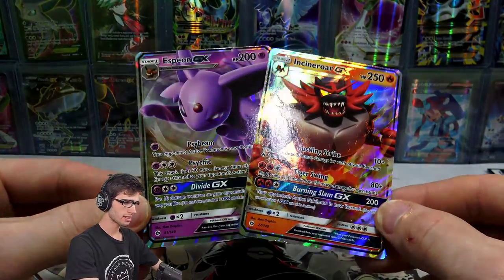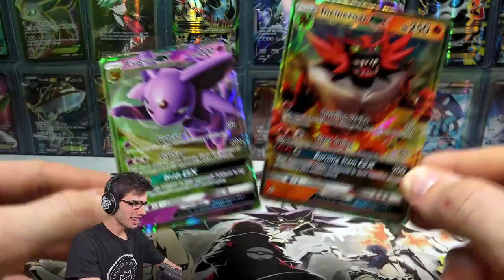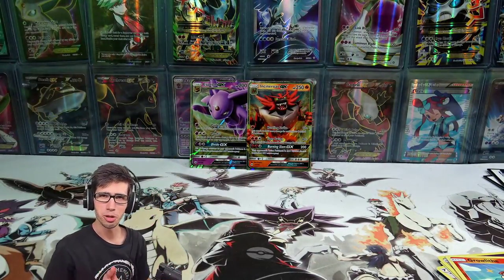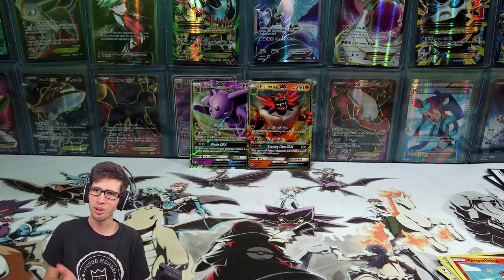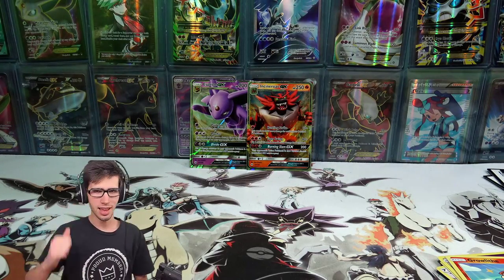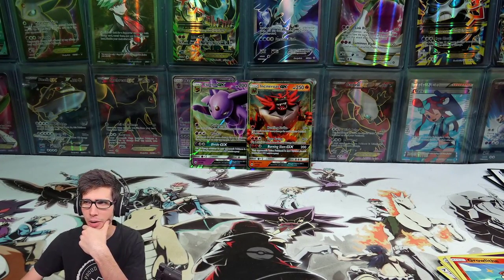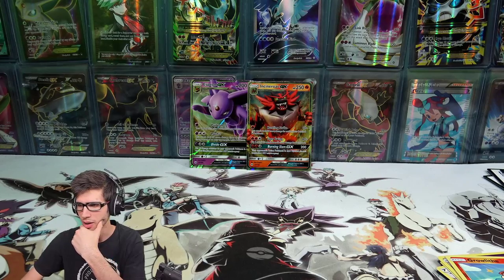So we took home today the Incineroar GX and the Espeon GX from the Incineroar Sleeved Boost Packs — that's interesting. For theory's sake I'd love to open another Incineroar sleeve pack just to see if we'd get something else, but they're tucked away in the Amity wardrobe.